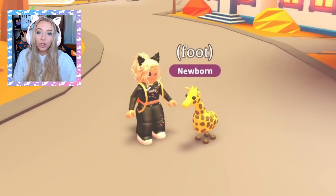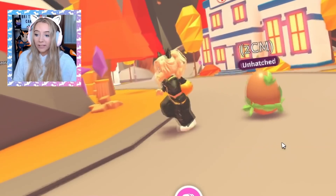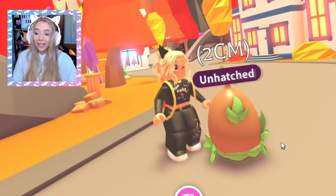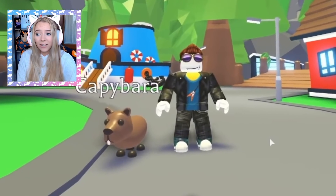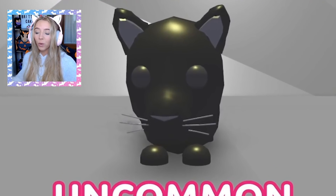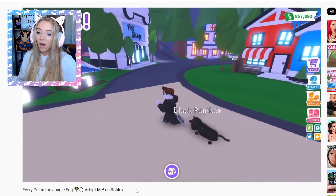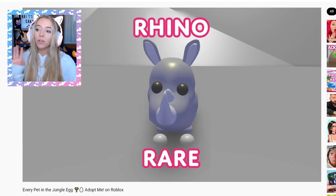Every single one of those pets were super cute. Then the jungle egg was next. This egg is so pretty — it's a brown egg and it literally has leaves all around it. You could get the cute capybara from here, though this pet isn't really that popular — definitely not as cute as the wild boar, in my opinion. And then you get the black panther, which I actually think is really cute. It's an uncommon pet and it looks kind of very similar to the regular puma.